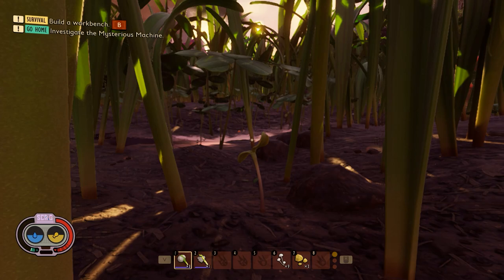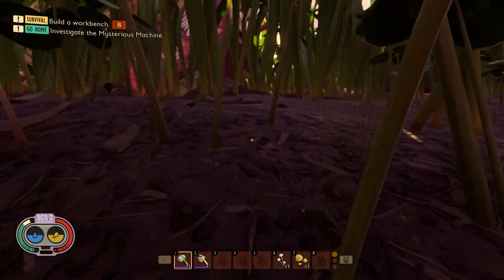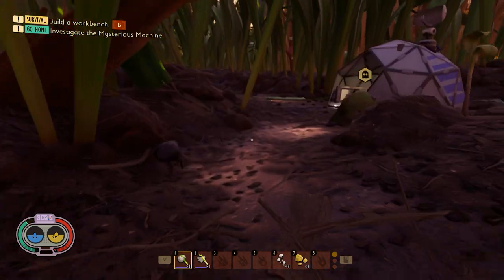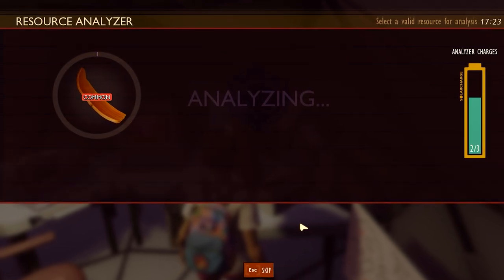After that, we need to go back home to the field station. We can go to any field station — it doesn't really matter. It's going to take a second to reach there. I'm getting close to the field station right now. We need to scan an acorn shell — it's going to take a second.